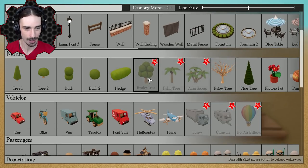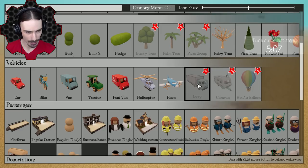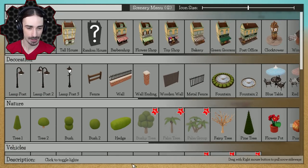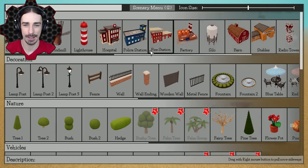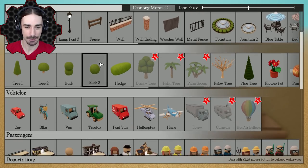We can see some of the new parts in here: we got some palm trees, some bushy trees, we got a caravan which I think is going to fit well in the desert, a lorry we can use as transport trucks for all the circus equipment, a hot air balloon which feels good for a circus environment, and then we have the circus tents, a ferris wheel, and we already had the merry-go-round. It's going to be a fun little circusy world of desert entertainment.